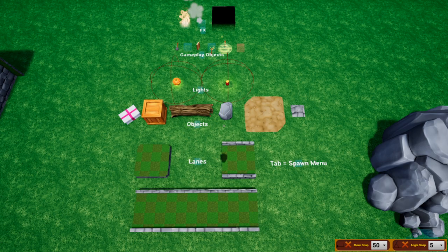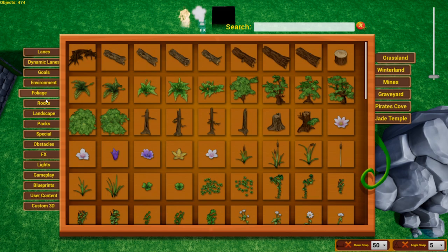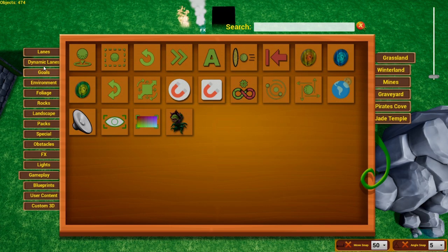The spawn menu is where you'll grab all your objects — pull it up by hitting Tab. Within the menu there are many different categories found on the left side, but for the most part they break down into lanes, objects, special effects, lights, and gameplay. There are a few additional categories further down that we'll get to later.